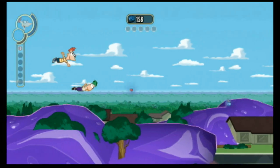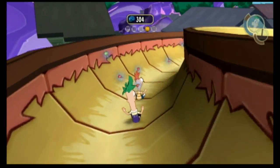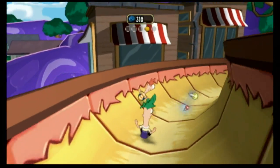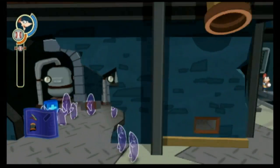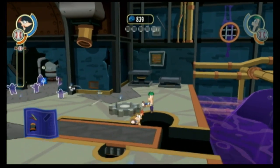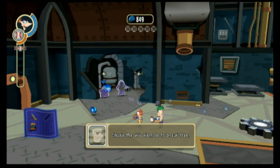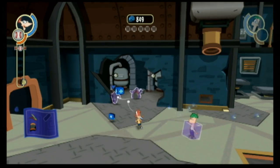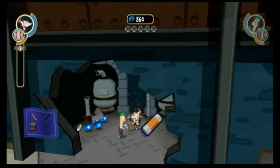Phineas and Ferb: Across the Second Dimension is your basic action-adventure kids game where players will spend most of their time collecting and battling incredibly easy enemies for things that you can use to upgrade your weapons and unlock stuff. It has above average art design, playable controls — it's actually a cute fun game — but it's just ridiculously easy and absolutely impossible to lose.